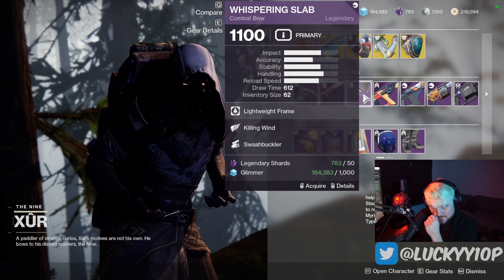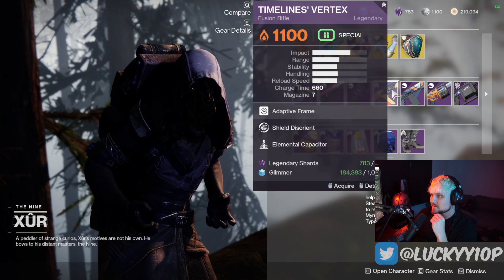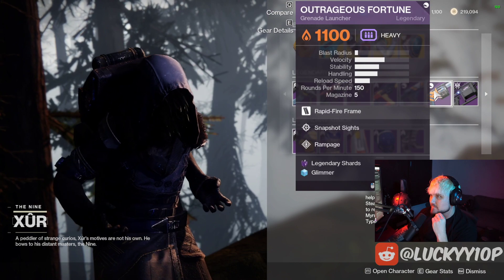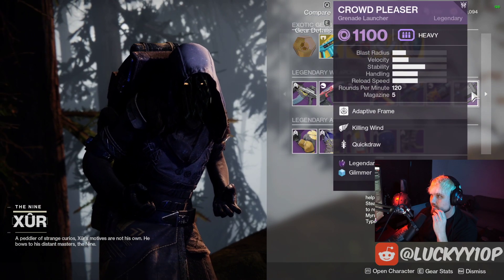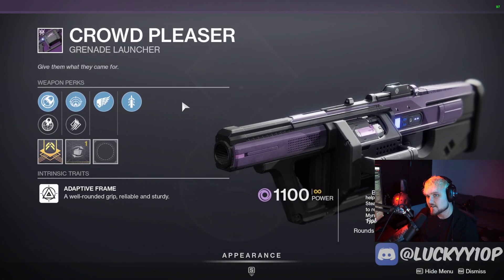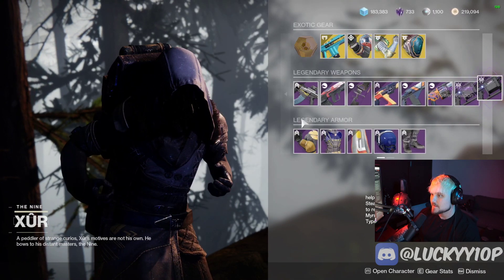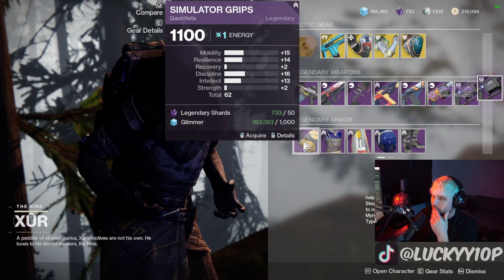Whispering Slab with Killing Wind and Swashbuckler — skip that. Timeline's Vertex with Shield Disorient and Elemental Capacitor — skip that. Main Ingredient with Moving Target and Backup Plan — skip. Outrageous Fortune with Snapshot and Rampage — not good. The Crowd Pleaser is pretty good though: Quick Draw with Proximity is a solid PVP raid launcher if you want to rock one. Definitely grab that one.